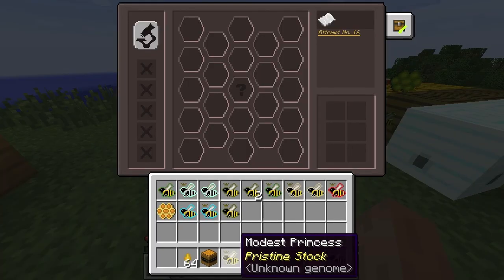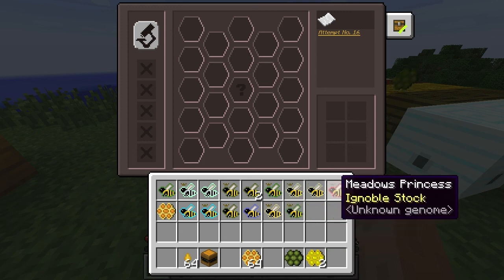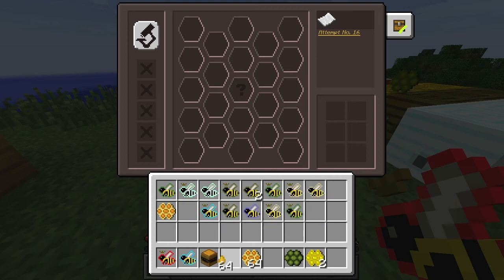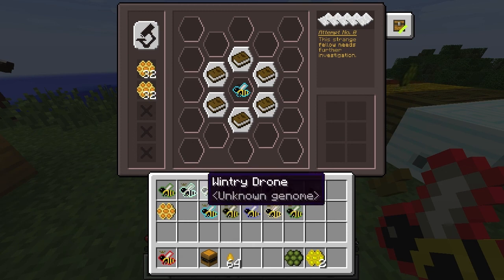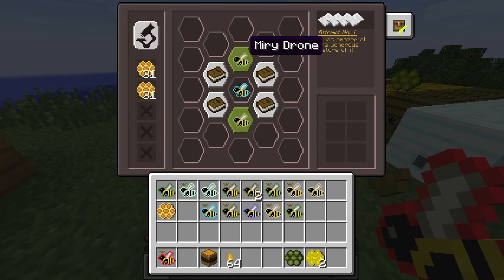If you look at the interface here, we can see we've got a load of bees - we've got some modest, got some valiant. There are certain ones which everyone thinks about. So here's a forest drone - we put it in the middle slot like that, and then we're going to put some honeycomb in. You can see we've got some random drops here as well, and then you just press this 'examine specimens' button.